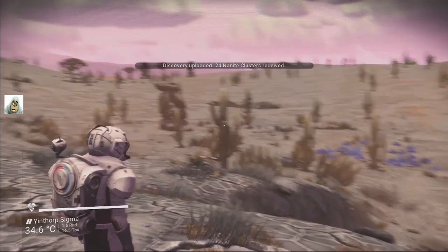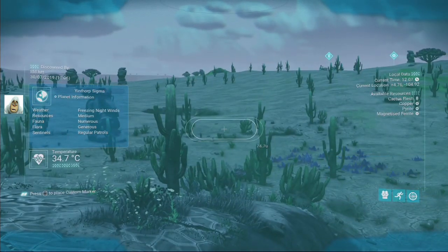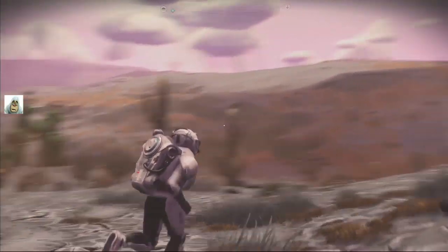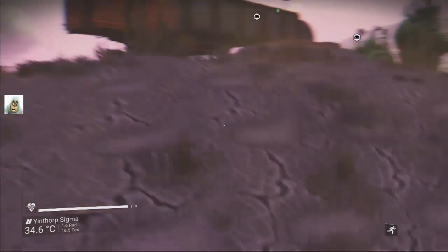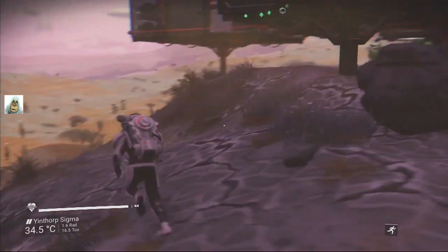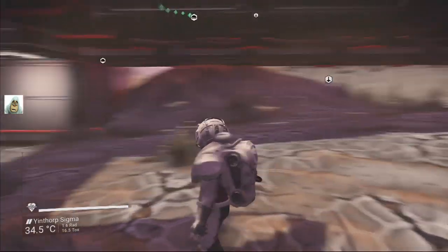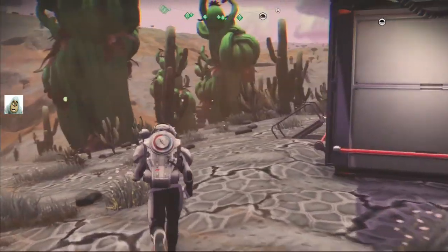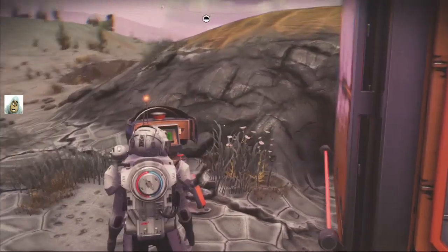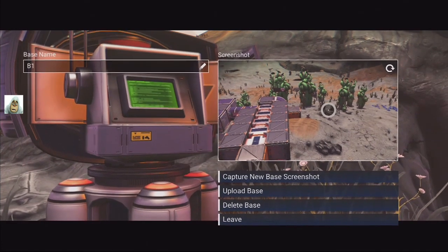Here we go then. That's nice. Where's the base gone? Behind me. Let's go and see what changes are made here. Everything looks the same here. Where's the base computer? There it is. Let's open this up.